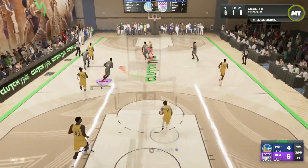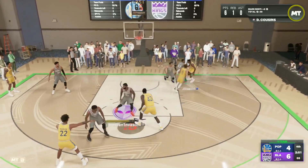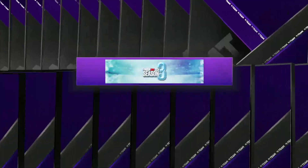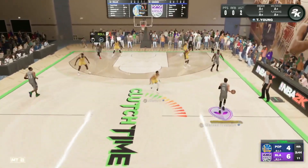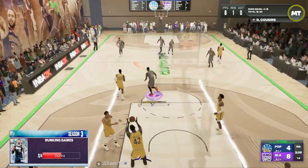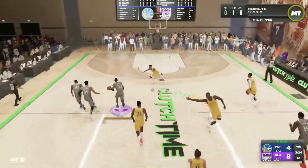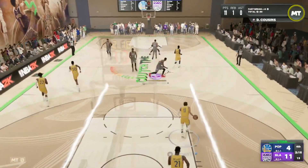Boogie's already got six points, one rebound, and one steal. Let me know in the comments what you guys think about this pink diamond Boogie card — do you think he's going to be a top five center or top ten? And is he better at center or power forward? Honestly, I think he might actually be better at center than power forward. He's got a good enough player model and that strength is really crucial. At 83 speed and 83 acceleration, he might be a little too slow at power forward, but at center he'll be perfectly fine speed-wise.